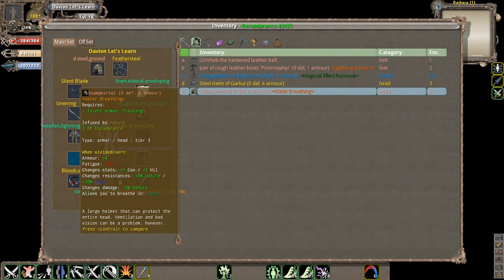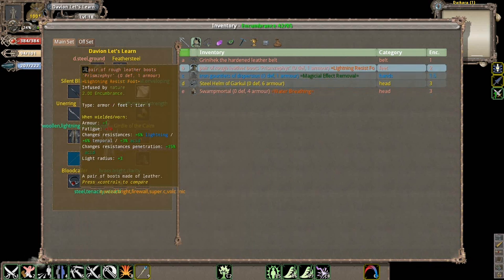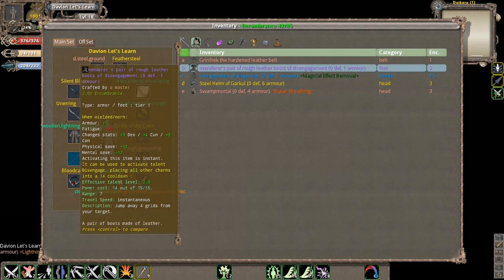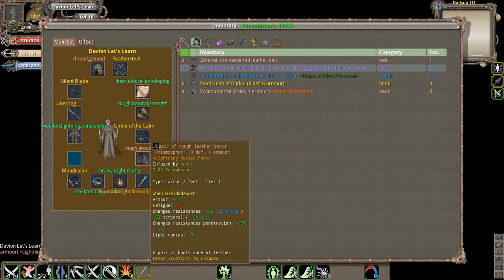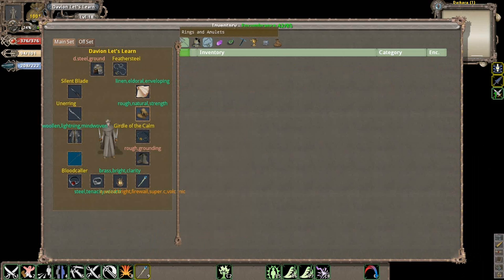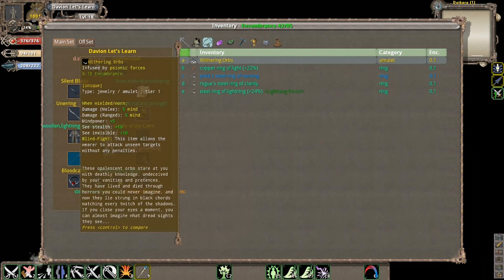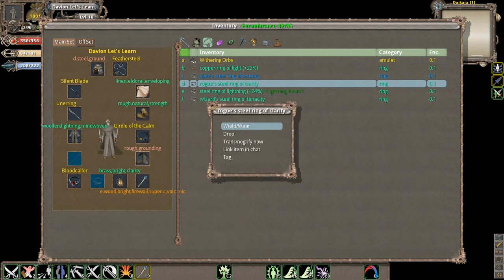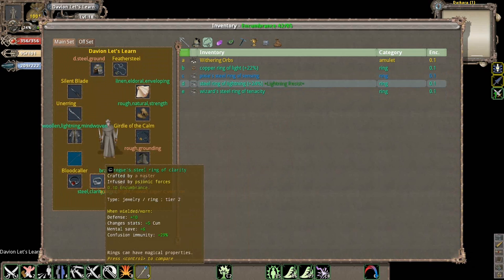This is actually a fairly good instance to maybe have lightning resistance on. The reason I'm putting on these boots is because they do have lightning resistance on them - I'll get a little benefit from that. They also have temporal resistance, and this is actually the only real instance where temporal resistance is going to possibly be useful to us. We're also going to put on our Ring of Clarity, which will actually give us a little bit of a boost in confusion immunity.